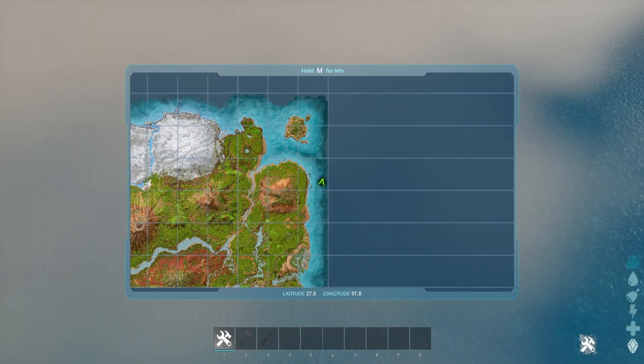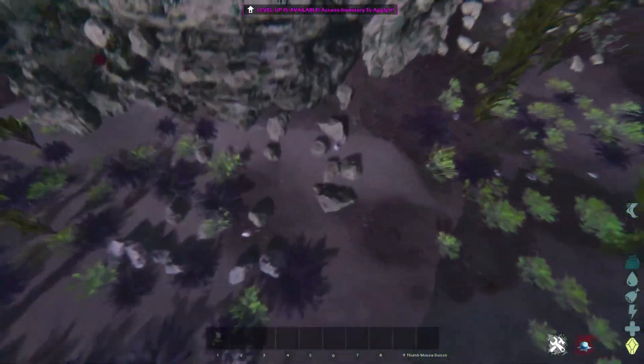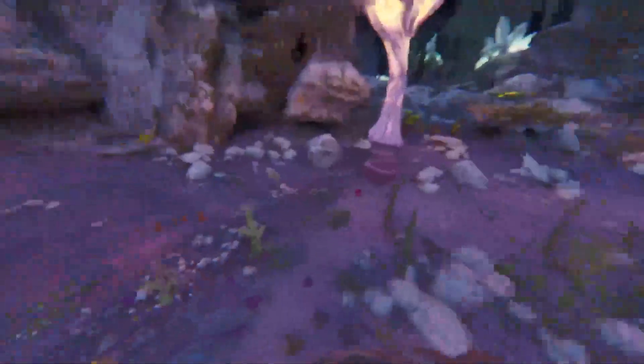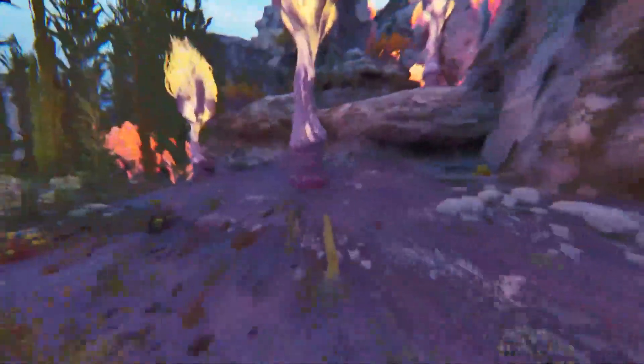Next up we have a similar spot just across the map down the beach from Karno Island. This location is almost the exact same as the previous with the same amount of pearls. Now lastly, in my opinion the best spot to farm pearls on the island is out front of the easy underwater cave. Here is the highest concentration of pearls that I found on the map, with close to 20 to 30 individual spawns just outside the entrance and in the entrance itself.